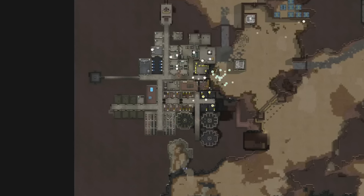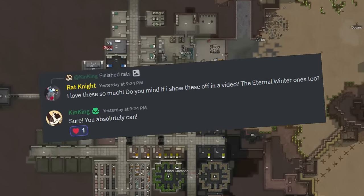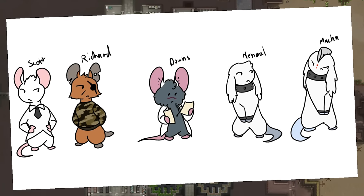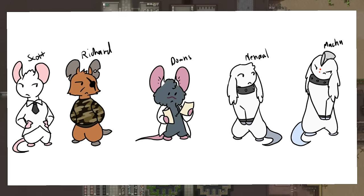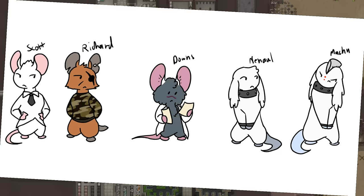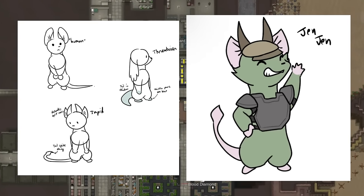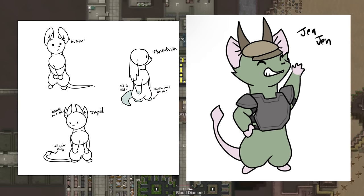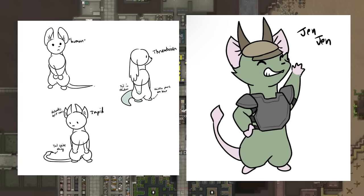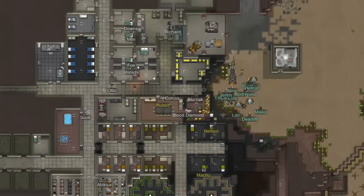Before I let you all go today, I do want to show off some amazing fan art by our good friend Ken King, who I did ask for permission to make sure it's okay for me to show these in the video. First up, we actually have some amazing art here of Scott, Richard, Downs, Ninol, as well as Machu — of course, they're all rats, because I am the Rat Knight. We also have some art of humans, Thromboyans, and Impids as rats with some pretty standard characteristics to kind of show their race. And we also have some wonderful art of Jin Jin, the Impid, who is actually part of the Oak Foundation. Once again, thank you ever so much to Ken King — I love these, they're amazing, I love fan art.